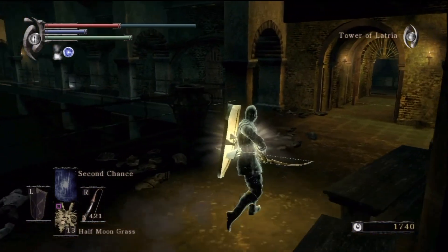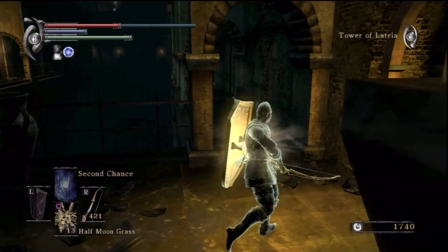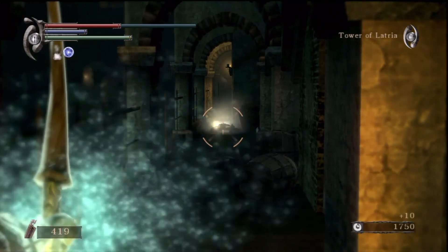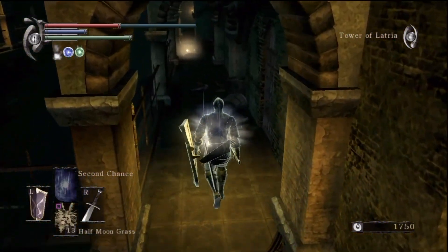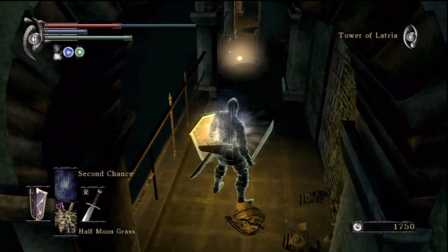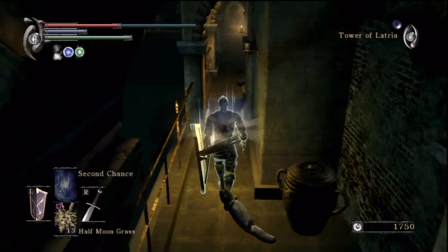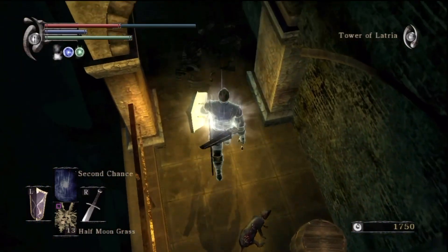Over here there is a Crystal Gekko. You can see it in the distance. I suggest using a couple of arrows and a bow. You can't let him run in that direction because there is a hole and he'll fall through, and then you won't get the items - that'll be a great disappointment. That's one less opportunity to get those items.